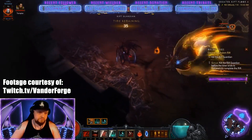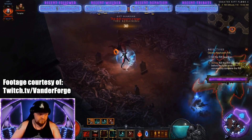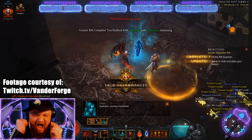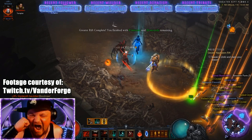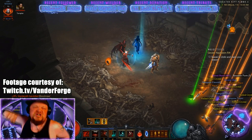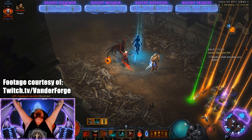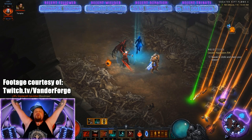Finally, Necromancers are just fun. They're one of the strongest classes this season, got even stronger with Legacy of Nightmares, and are used in so many situations. They're probably the fastest class for leveling 1 to 70, the best farmer early in the season with Inarius Lazy Storm, and you can farm Legacy of Nightmare items for multiple classes. They're the most sought-after class in group play — it's a win-win everywhere.